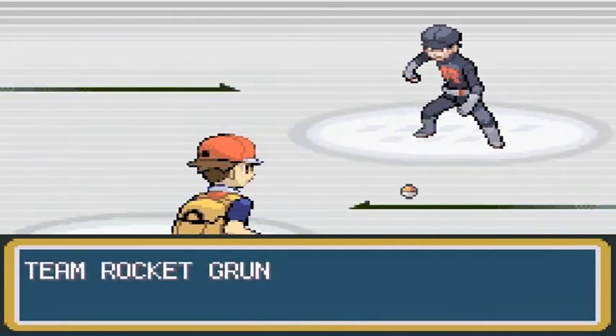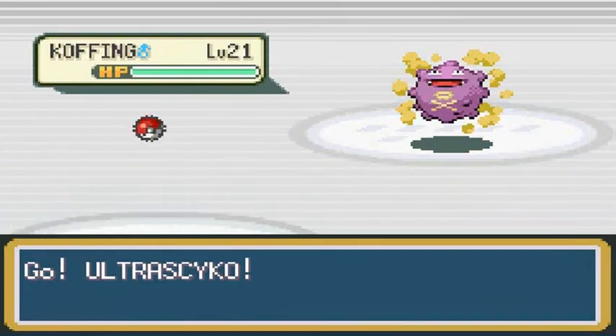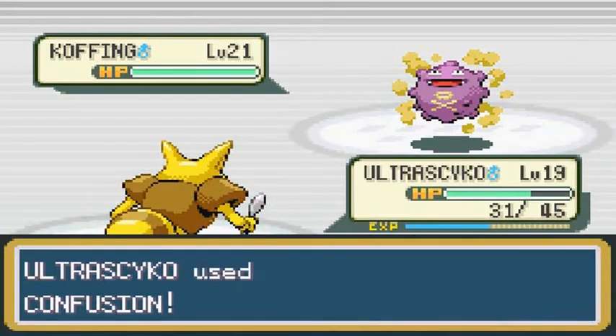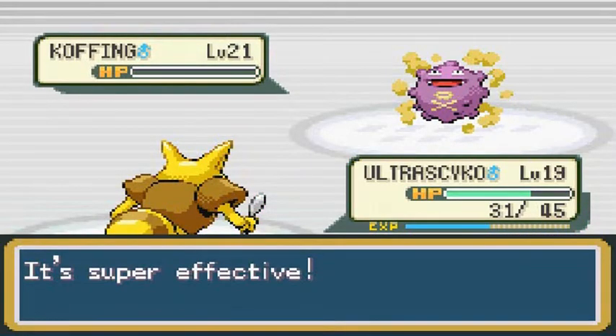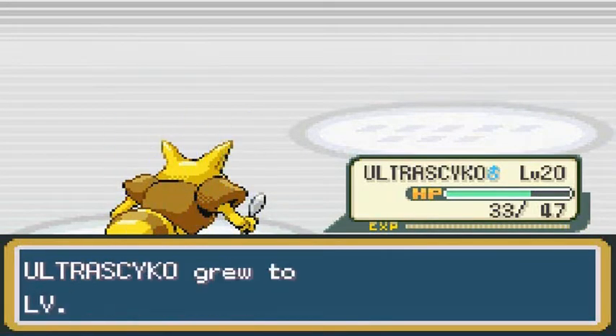Team Rocket Grunt wants a battle, coming out with a Koffing. I'm going to be coming out with the best man ever — Ultra Psycho. Let's go with a Confusion attack. As you can see, it takes the Koffing out of it. Level 20 Ultra Psycho — he's been growing up pretty well.